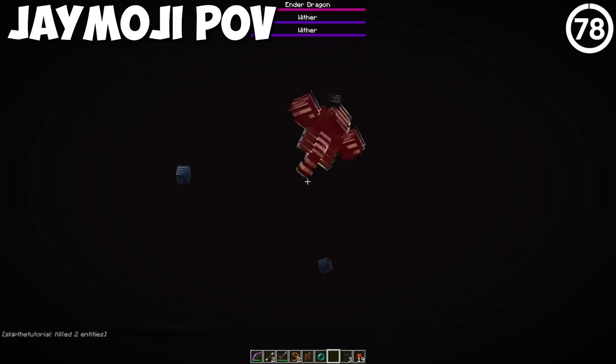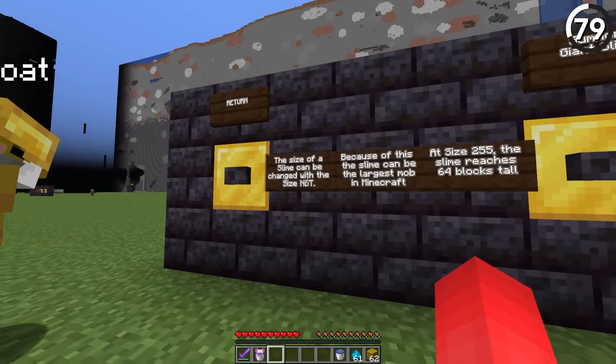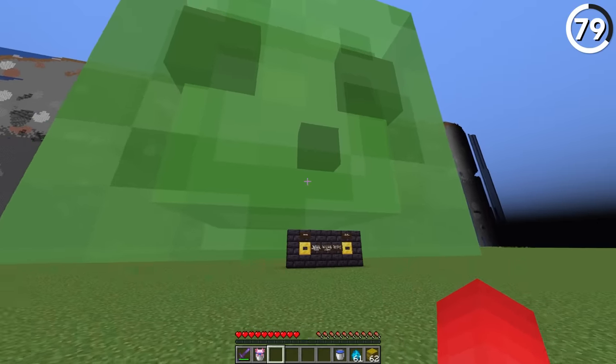We've still got one last horrific experience — the slime. The size of a slime can be changed with a size NBT tag, and at a size of 255, it reaches 64 blocks tall.